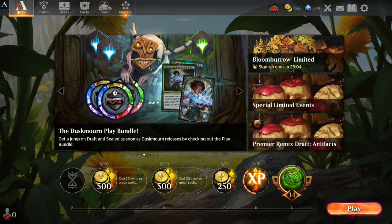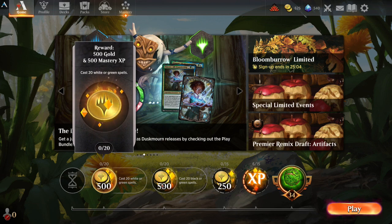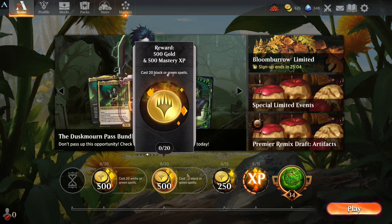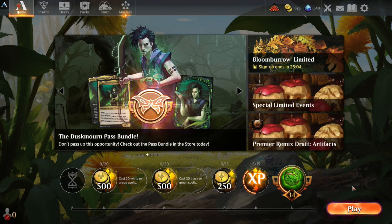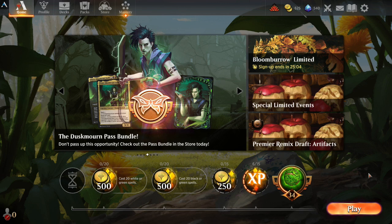Hello and welcome, Dirty William here, back with more mono-black dirty discard shenanigans. So I re-rolled this today and it was the same thing. I was trying to get rid of the 'cast black spells' quest because I'm going to be playing a mono-black deck. That's going to give me 500 coins, which is good enough for a pack, but I really wanted something different. Oh well, it is what it is.